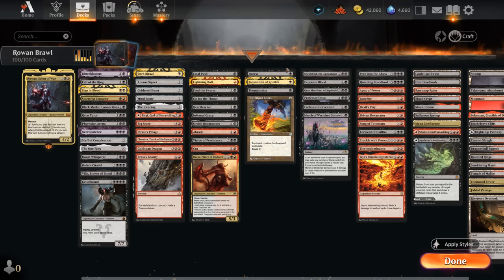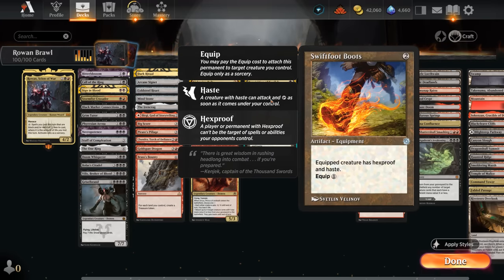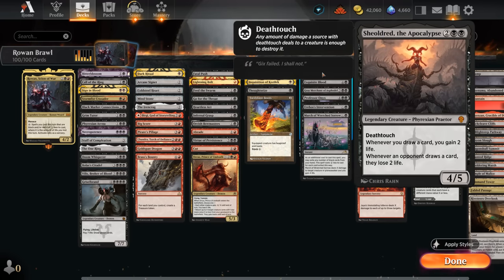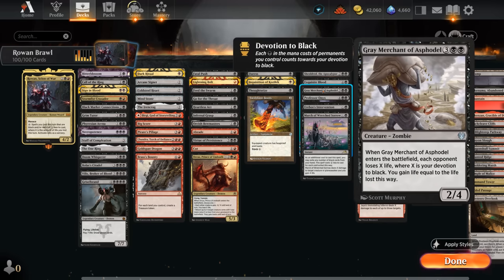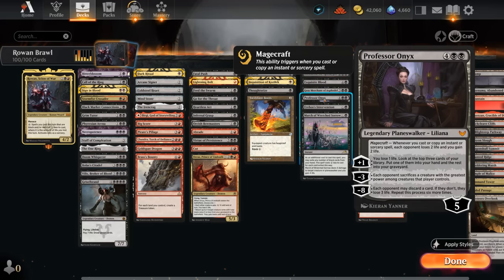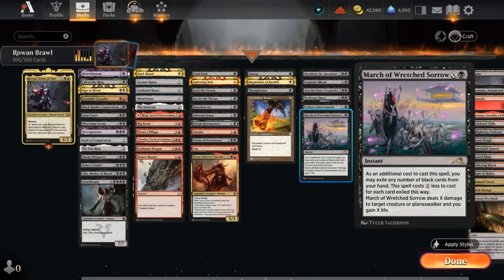Our protection package includes Duress, Inquisition, and Thoughtseize as early discard spells to take away opposing removal, plus Boots for hexproof to protect Rowan and immediately activate it. For life gain: Shielded can set up two-card combos alongside Peer into the Abyss. Exquisite Blood turns damage into additional life gain so we can keep using the life loss effects. Grey Merchant drains the opponent based on our black devotion — most of our permanents are black, with red reserved for burn spells, so Grey Merchant is excellent here. Professor Onix gains life passively whenever we cast an instant or sorcery. Erebos's Intervention and March of a Wretched Sorrow are excellent mana sinks that gain us that much life.